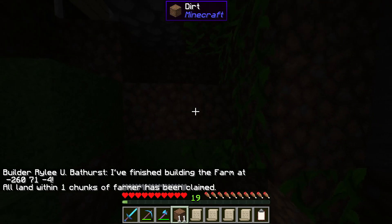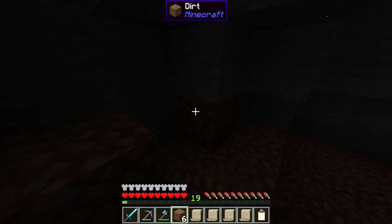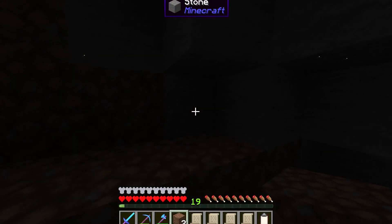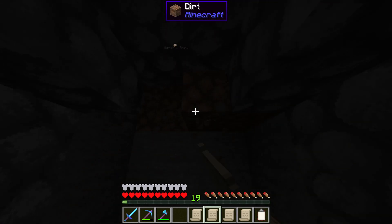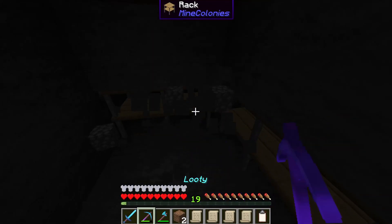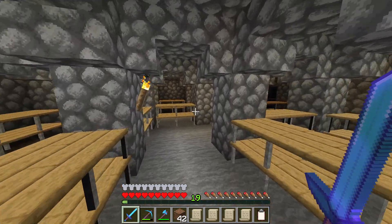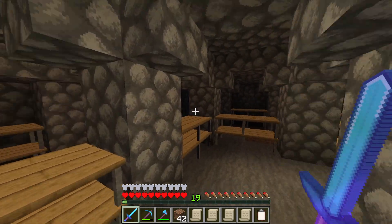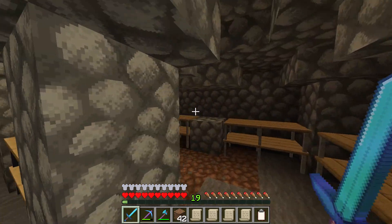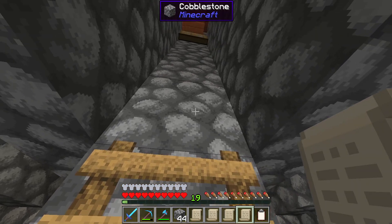Riley has completed the farm to level 2 across the way — brilliant. Hopefully she will go pick up that florist next. Sadly she has not, but she has picked up the plantation build. Fine, I will let her complete that then; we will get onto the florist at some point. I think we have cleared out enough of this area for Riley to start putting in some torches — this place was hella dark. The build is actually at 97% completion.